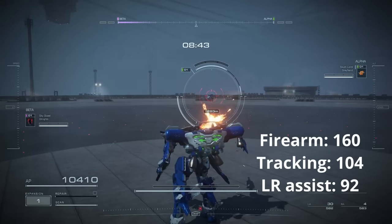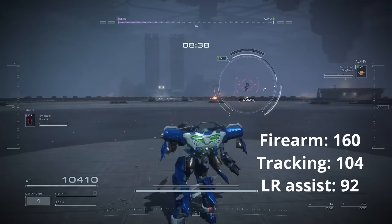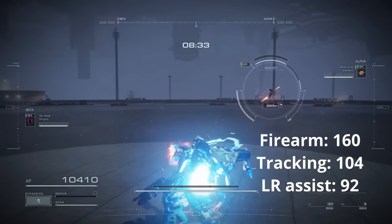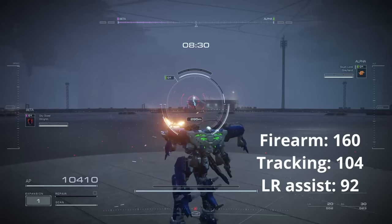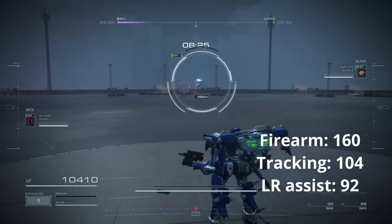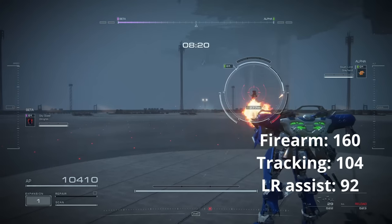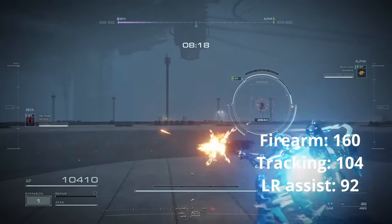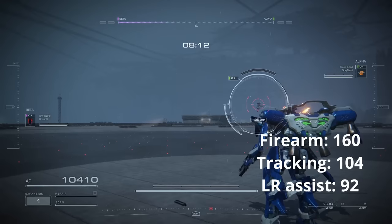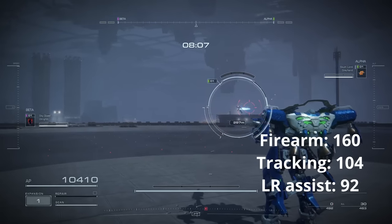With 160 firearm specialization or 104 tracking and 92 FCS, we see the reticle follows the enemy AC really closely. Even when the reticle goes off slightly, it immediately snaps back into position. The bullets not hitting are mostly due to directional changes and distance itself. If you observe the trail of the bullets, you can also see that the bullets tend to fire towards where the AC would be if there isn't a sudden change in movement.